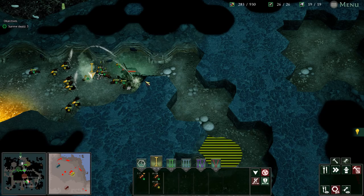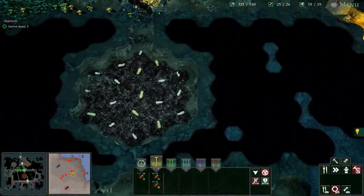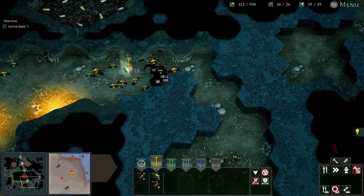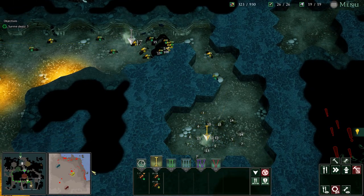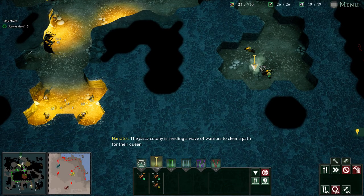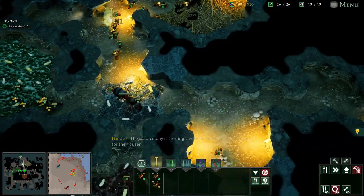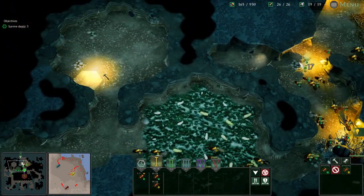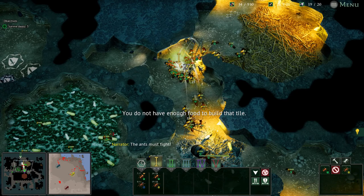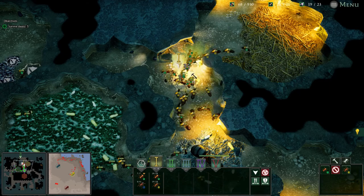Let's take out a little pile of that. Turn your food back on, wait for some aphids to start spawning and we'll try and defend them. The fusca colony is sending a wave of warriors to clear a path for their queen. I want to get like a little... the ants must fight. It's not so bad now that we've got the mortars doing that AOE damage.